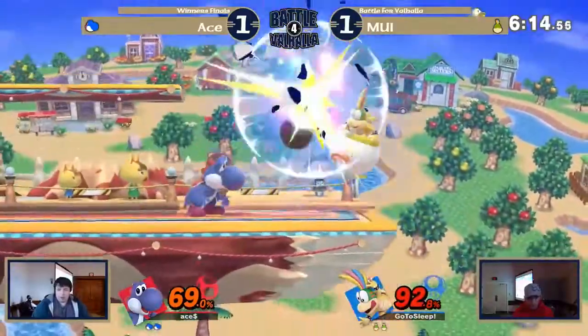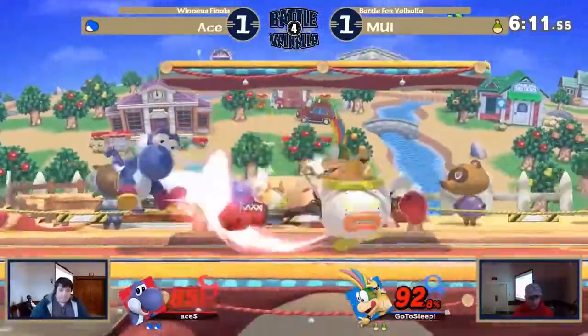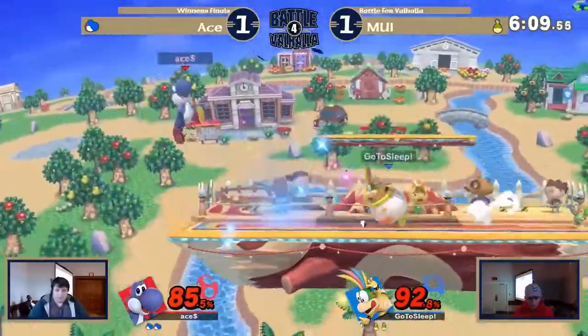If MUI kept up the pressure and did 11 hits, you can roll through without getting hit. There is that mechanic, which is pretty good, especially against rapid jabs where they pressure your shield a lot.